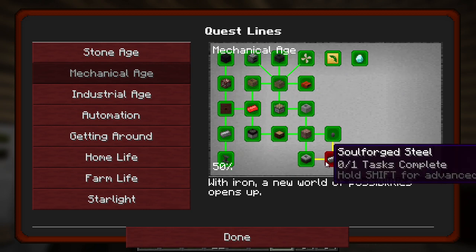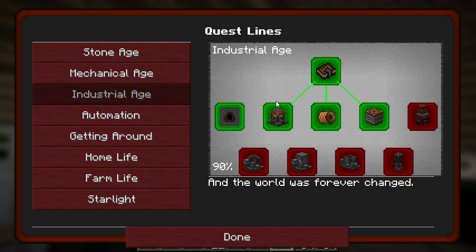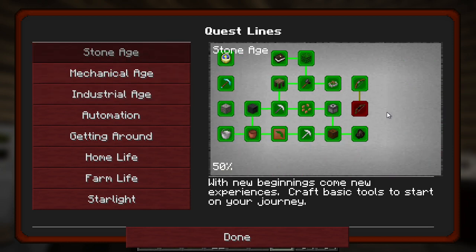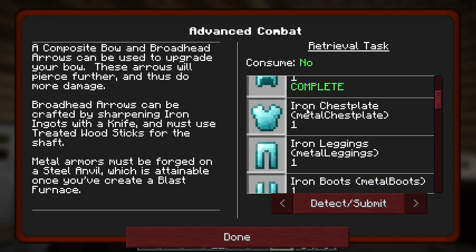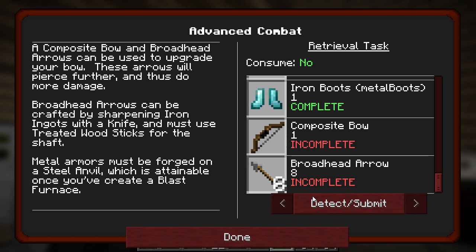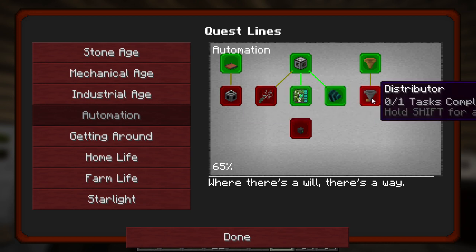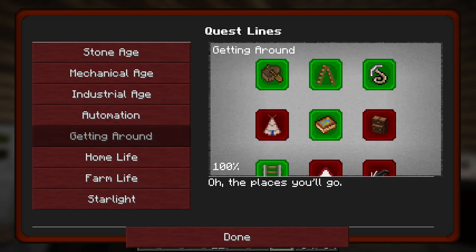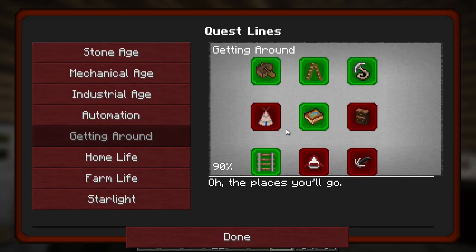Mechanical age - I've pretty much done, except I need to go to the end. Or maybe if we have a look at starlight, which we might kind of start today. Industrial age, obviously that. Stone age I should really finish - I've tried several times now to get it to detect my iron chest plate and leggings, but it just won't. I also just need to make a better bow and arrows. And automation - we need to do a little bit more. This one we can't yet do because I don't have an ender pearl. I have no idea what the best way to get ender pearls is in this modpack.